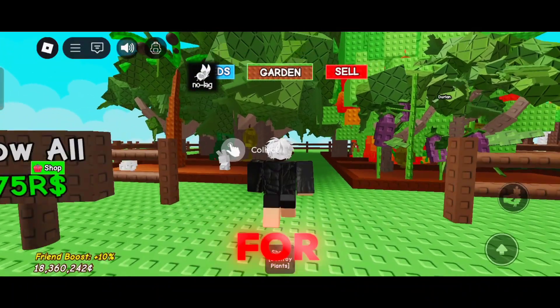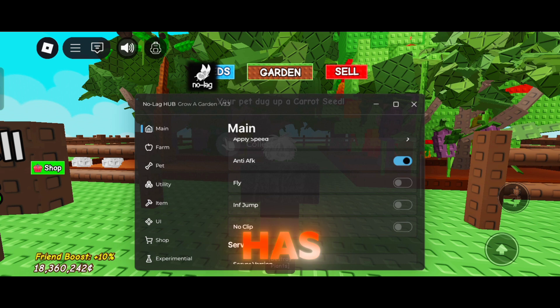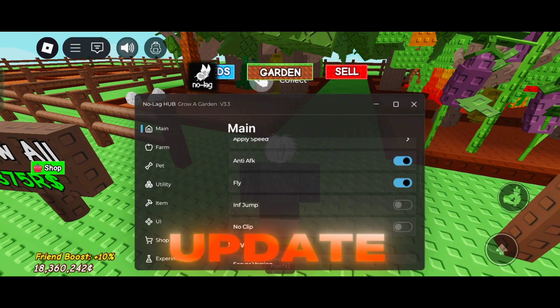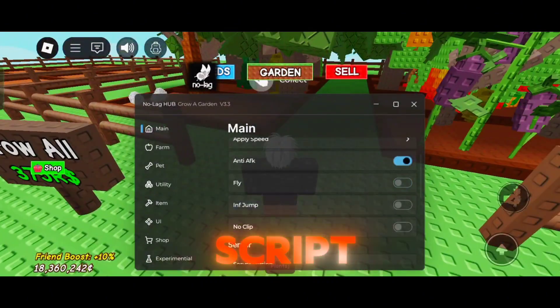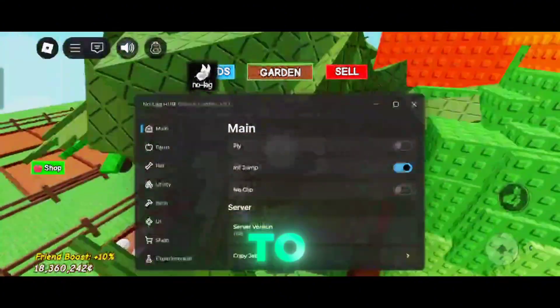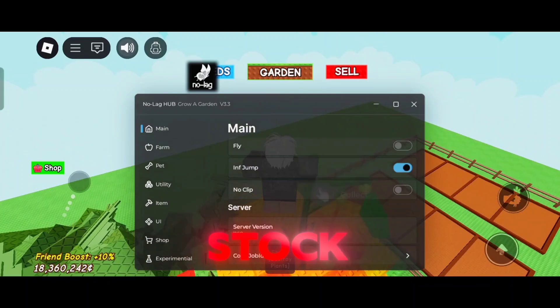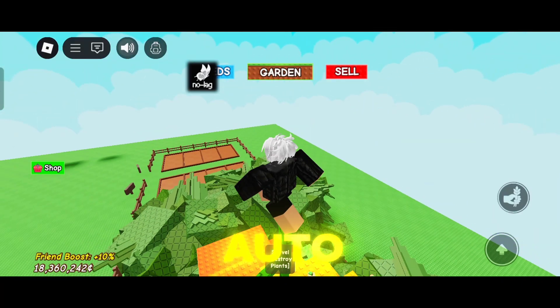Hey guys, today I will show you a script for the Grow a Garden game. This game just got a new update, and this script is for this update. The script has many functions like auto collect fruits, teleport to fruit, auto plant, and auto buy seed stock or gear stock.